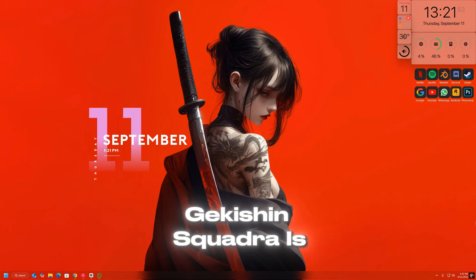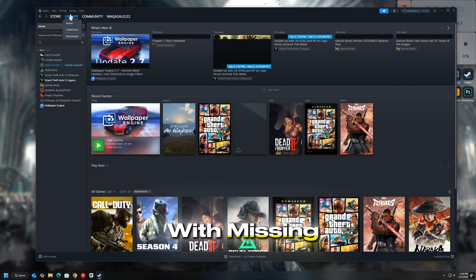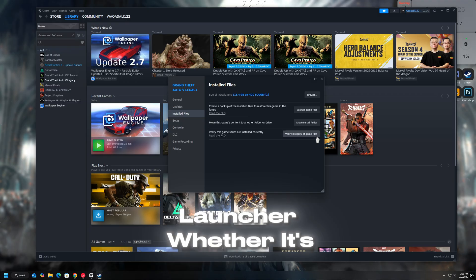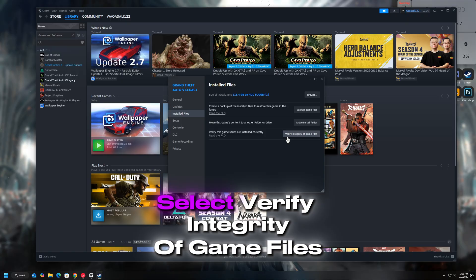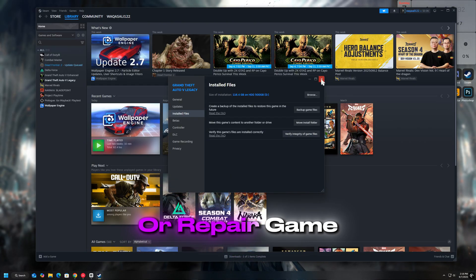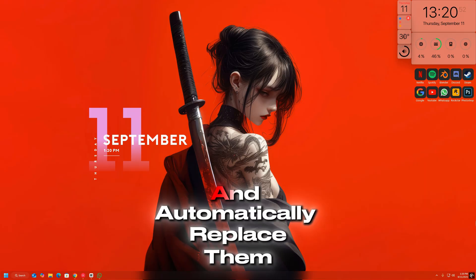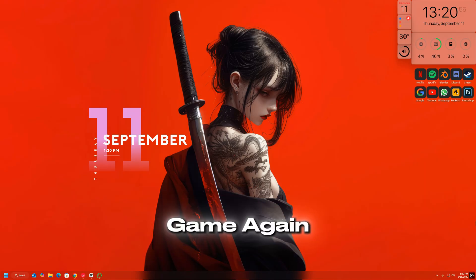If Dragon Ball Gekishin Squadra is still not launching or stuck on a black screen, the problem might be with missing or corrupted game files. To fix this, open your game launcher — whether it's Steam, Epic Games, or another platform — and go to the game's settings. Select Verify Integrity of Game Files or Repair Game. This process will scan for any broken or missing files and automatically replace them. Once it's done, restart your PC and launch the game again.